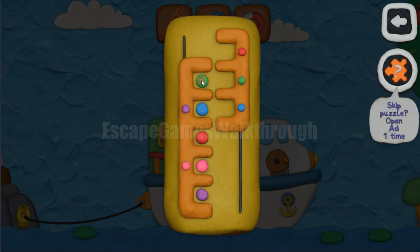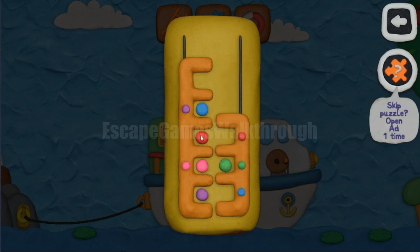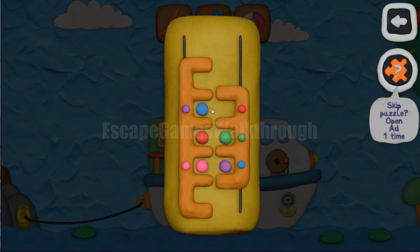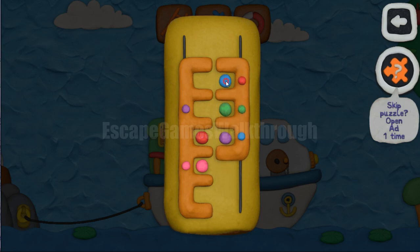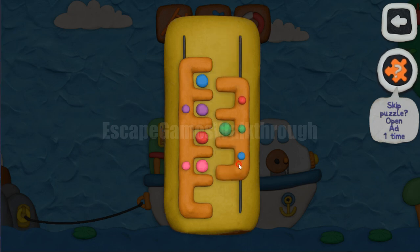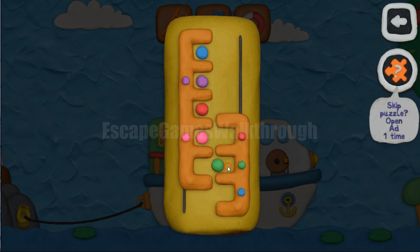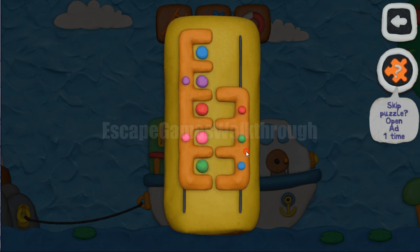Let's move green. Then we can set red. Let's operate the red position for a while — move this.